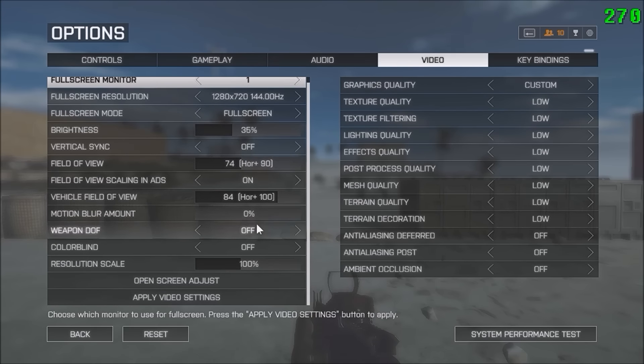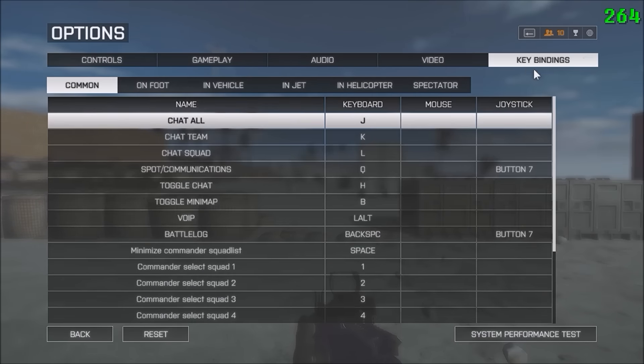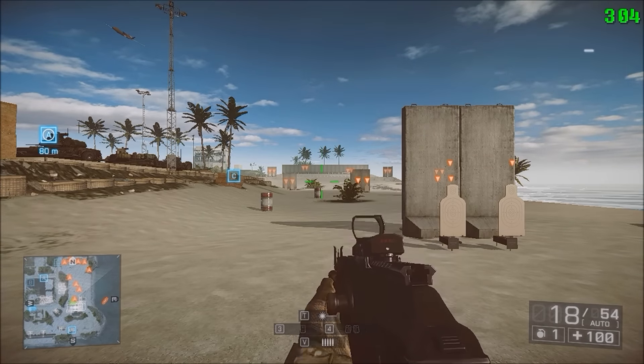No motion blur, both these off, resolution at 100, all low — pretty basic stuff, you can just look at that. I have default keybindings. So that's pretty much all my settings. Anything else you can just ask in the comments below, and have a good night.